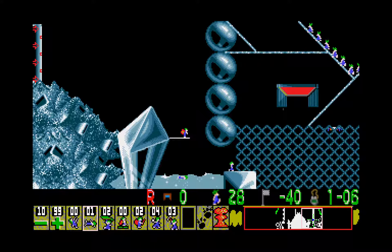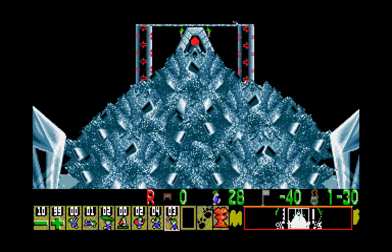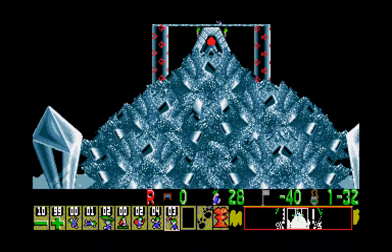In very early NeoLemmix versions, they cannot swim out of the bottom of the level. In newer versions, they do. He's going to climb up. Then we go ahead and mine — now we have a miner going to the right. And then I mine again to create the clone going to the left to mine as well.